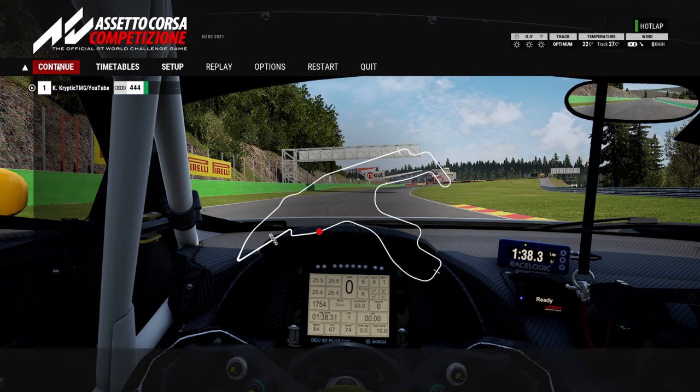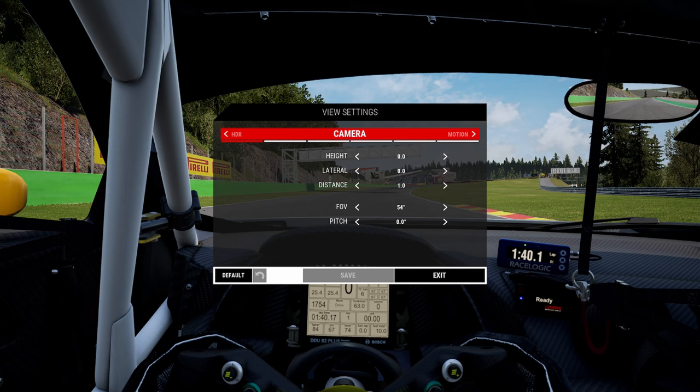So let's go into the field of view settings, which I have defaulted, you can see it's at 54 FOV. There is an actual way to measure your correct FOV settings — I believe it is your distance from your eyes to the screen combined with the width of your screen. But when I tried that I was too zoomed in. You also have to bear in mind some people have triple screens or VR headsets — they can look left and right, look out the windows, and judge distance between competitors. If you're on a singular screen like I am, it's much harder to judge distance while in battles.